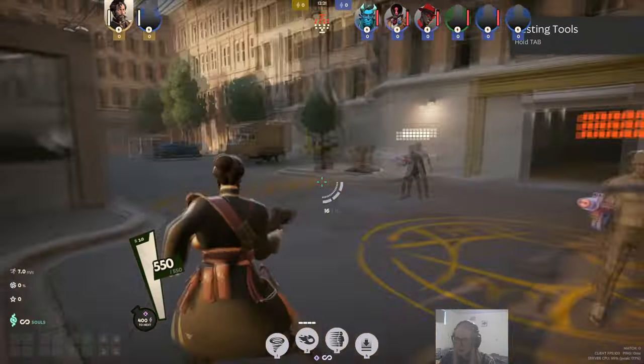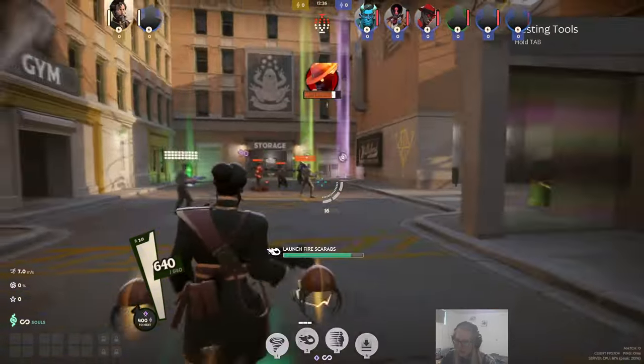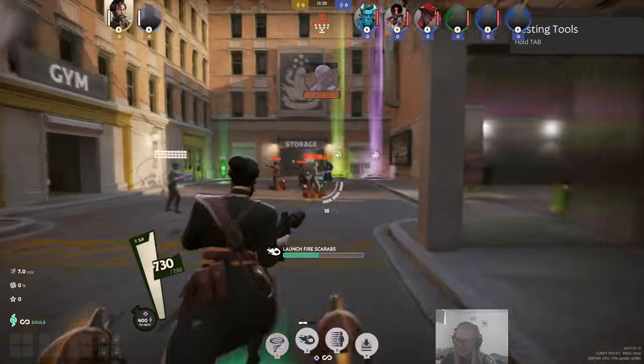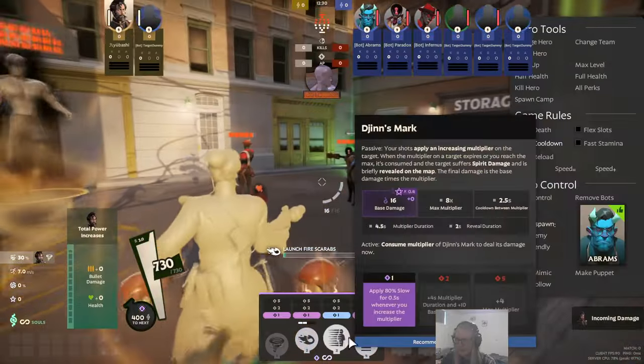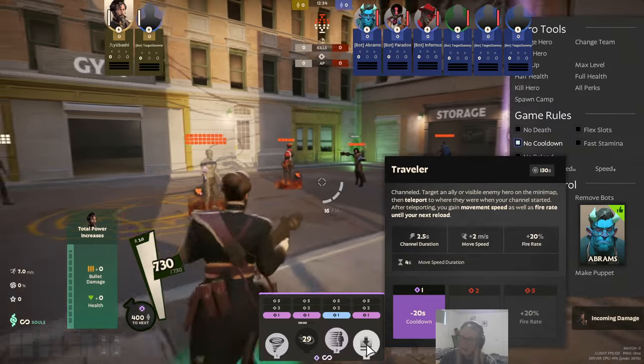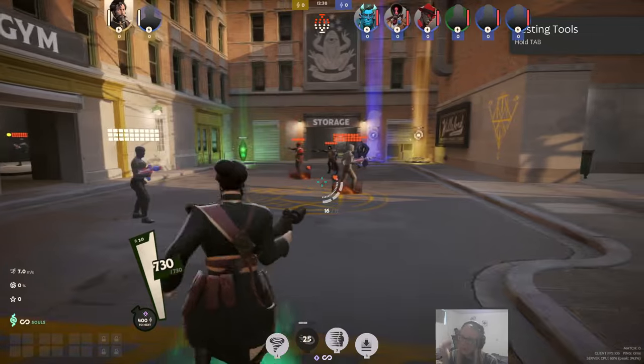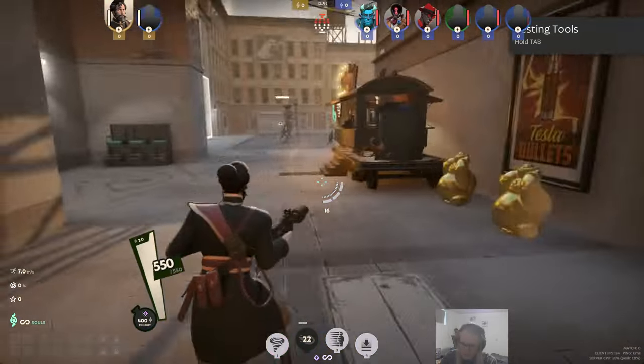So that's pretty much his kit. He effectively has a long-range attack with Scarabs, he can get in with Tornado, apply Jin's Curse from pretty much any distance, and use Traveler to get in or out as he pleases. It's a really cool kit. Now let's look at my build.